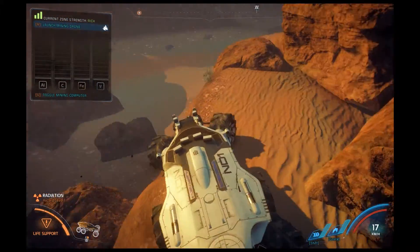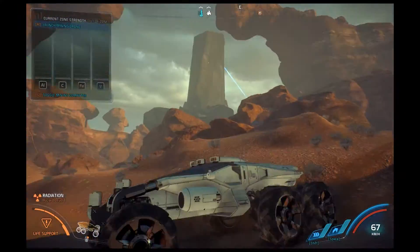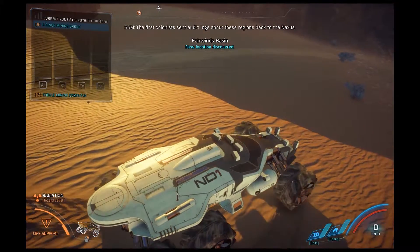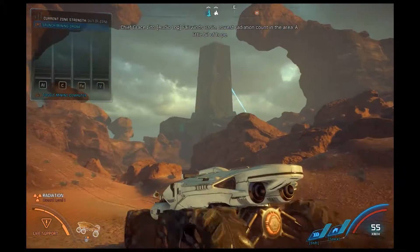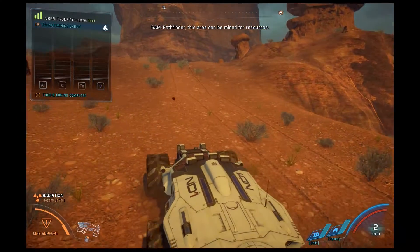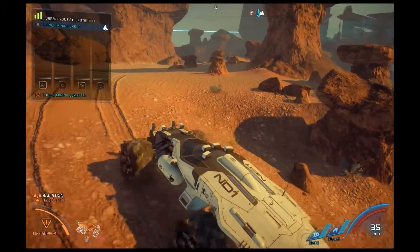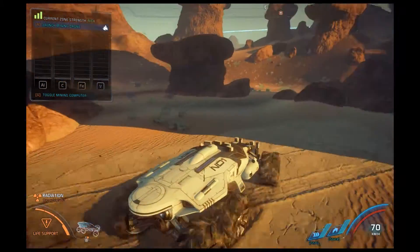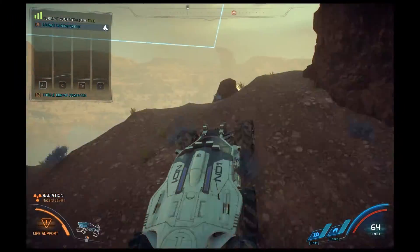Oh oh oh — this is the cave we died in earlier, I think. I think that's a different cave. I'm not certain. It's the same one because here's our tracks from earlier. Some audio logs about these regions back to the Nexus. Fairwinds Basin — lowest radiation count in the area. A little bit of hope. It is cold. We still have the other monolith to go — that's over there. That's where we gotta get to. That looks like a Kett construct.